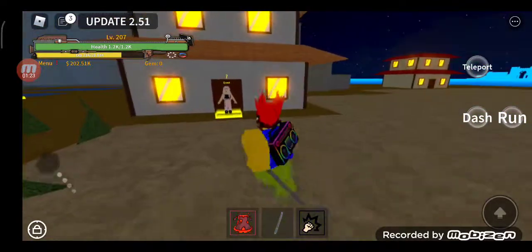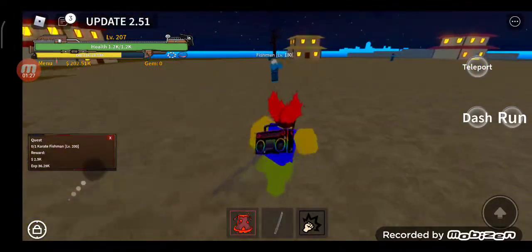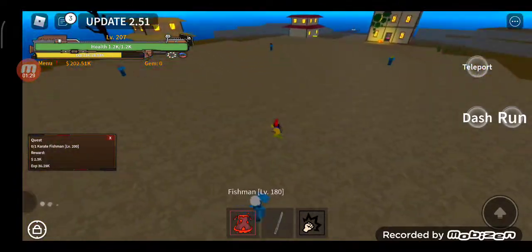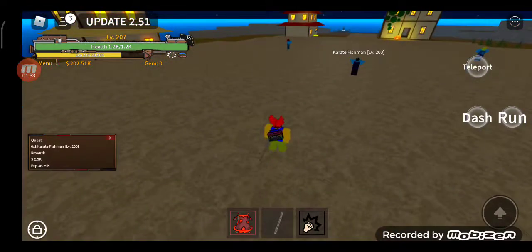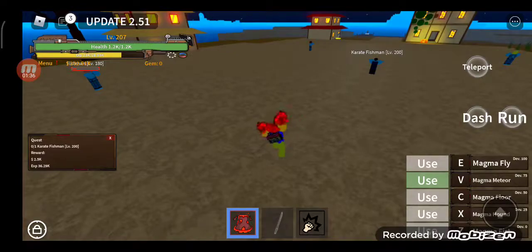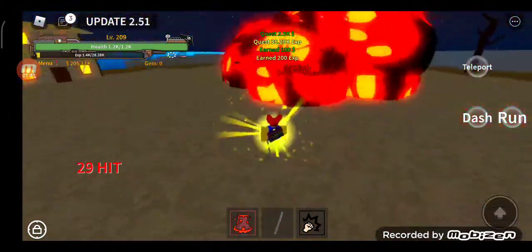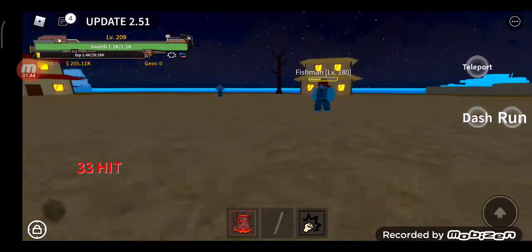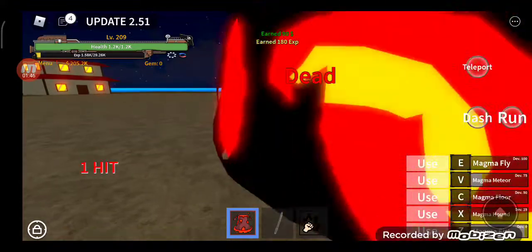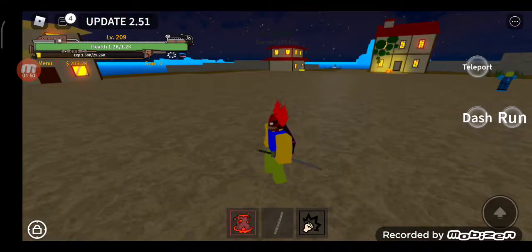All I can fight is the aqua fisherman I just killed. So I'm just gonna accept the quest and wait for it to respawn again. And I'll prove that the magma meteor can one hit any boss. Bam — see? It's dead. It's literally dead. All I used is only one skill: the magma meteor.